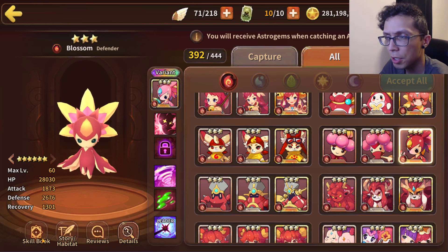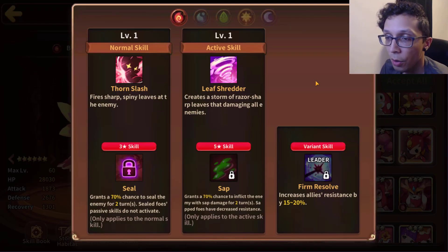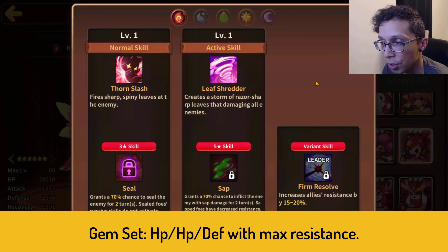Let's take a look at these lovely skills. The three star skill is Seal, which grants a 70% chance to seal the enemy's passive for two turns. Then for the five star skill it's Sap — a 70% chance to inflict the enemy with sap damage for two turns. So one time sap for two turns.